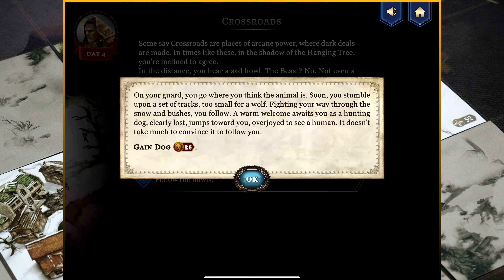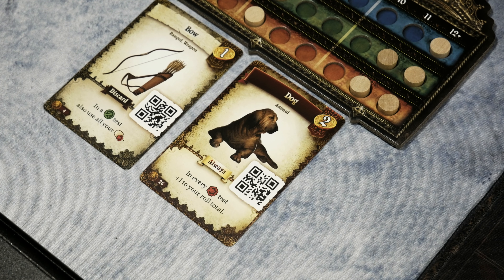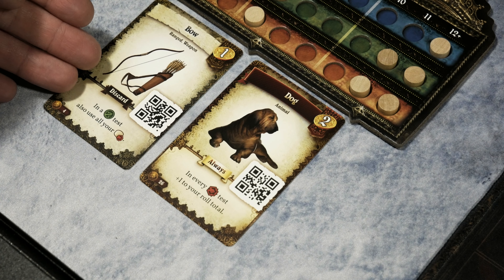On your guard, you go where you think the animal is. Soon you stumble upon a set of tracks — too small for a wolf. Fighting your way through the snow and bushes you follow. A warm welcome awaits you as a hunting dog, clearly lost, jumps toward you, overjoyed to see a human. It doesn't take much to convince it to follow you. Gain dog! We got ourselves a companion. Item 26 from the deck. It seems really strange to call a dog an item, but in this case it's an animal as stated in the keyword. It has an always effect — worth talking about because I mentioned discard earlier.